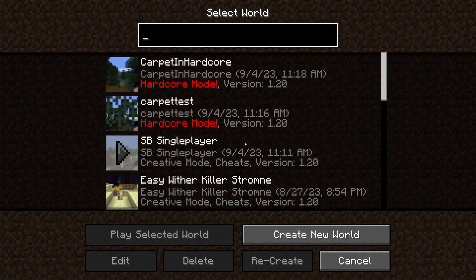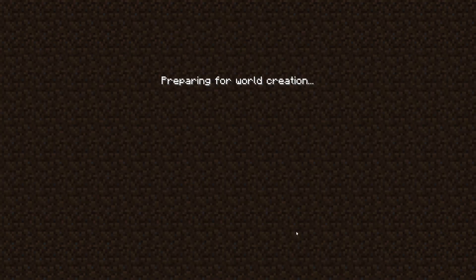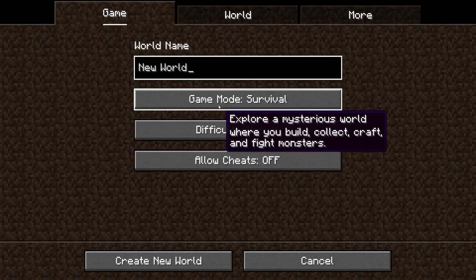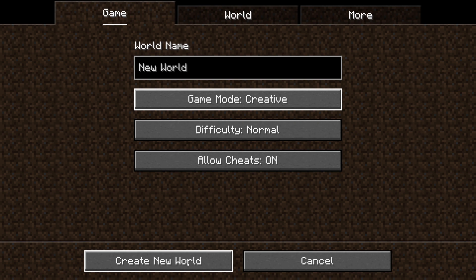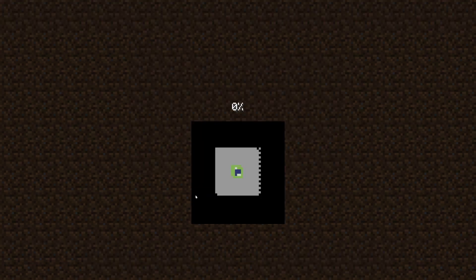We're going to do this one of two ways. You can either create a new world that's going to be in creative mode — that's going to allow cheats — or you can manually edit this file right here. One way or another, we're going to have to work with this file, so you need to locate that. You can see on my screen this is actually in my MultiMC folder. Otherwise, you would just go to your Minecraft folder, saves, and then open that world. And if you have carpet, there'll be a carpet.conf file in there — that's the carpet config. But I'm going to show the way where we do this with a new world so we don't have to know exactly what the syntax for those rules is.